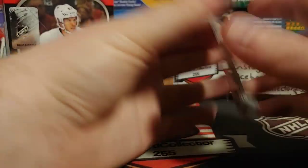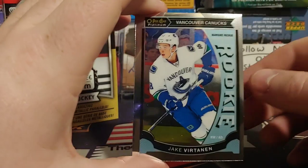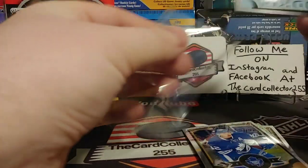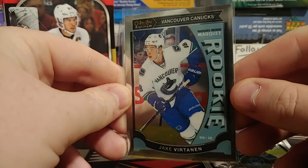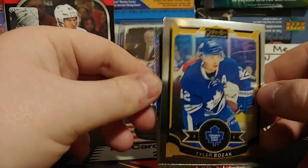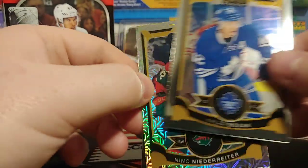Second pack of box two: Jake Virtanen — he's not the best player but I'm going to sleeve him up, probably one of the only good hits we're going to get this box. Also Dylan Larkin and Tyler Bozak — pretty cool.